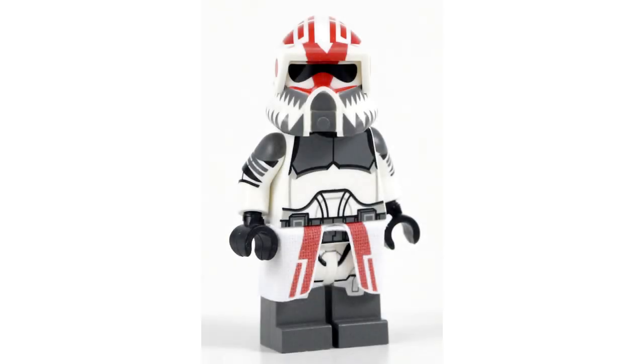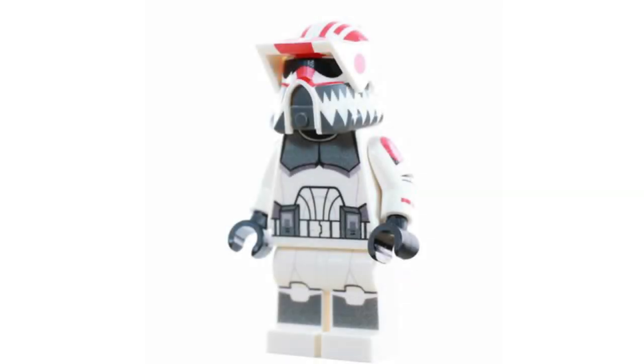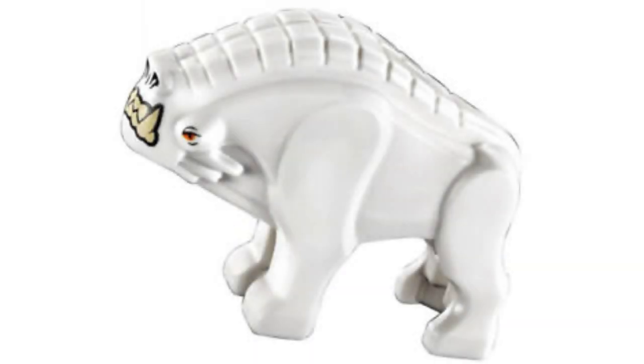At number fifteen, we have Commander Hound. Hound would be a super fun character. He would have a recon helmet as well as a waist pauldron, and he would also maybe come with his dog that we see him walking around with in season five. I think that would make him so cool.